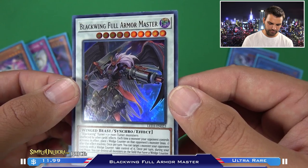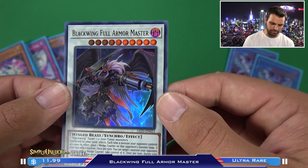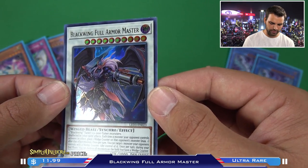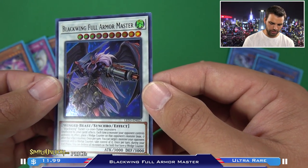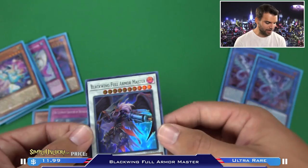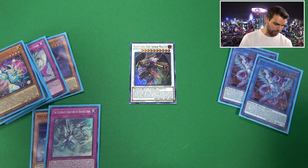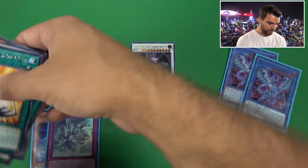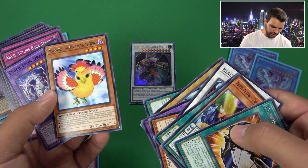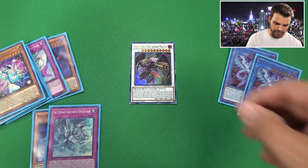Blackwing Full Armored Master: unaffected by other cards' effects. Each time a monster your opponent controls activates its effect, place a wedge counter on that monster (max one). After that effect resolves, once per turn, you can target one monster your opponent controls with a wedge counter and take control of it. Once per turn during your end phase, you can destroy all monsters on the field that have wedge counters. Combine that with Oster - place one wedge counter on each face-up monster your opponent controls that doesn't have one. Take control, destroy them all - some serious shenanigans!